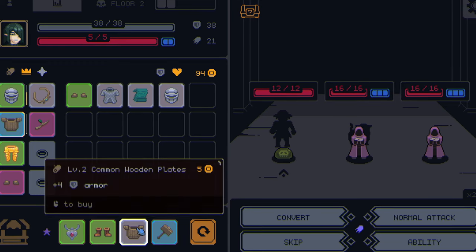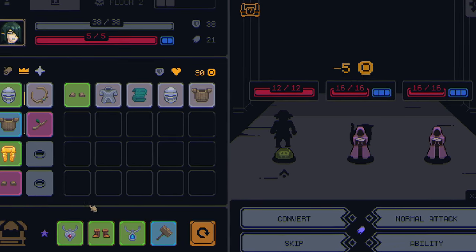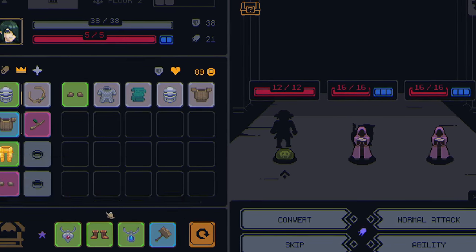In summary, you need money to buy items and then combine them to make them stronger, and to get money, you have to fight.